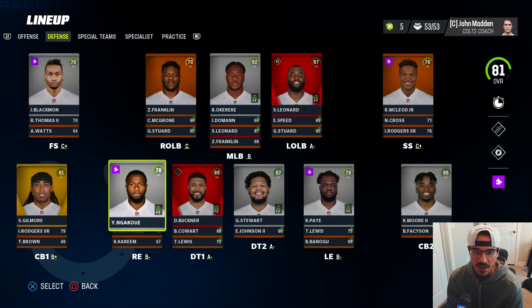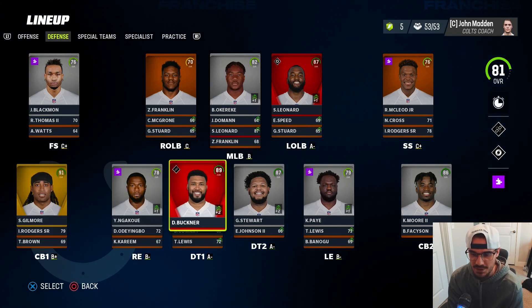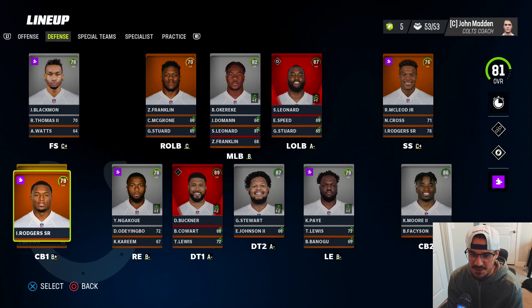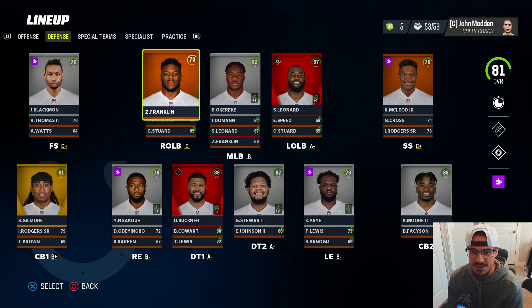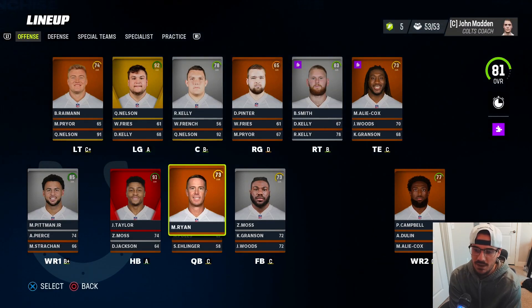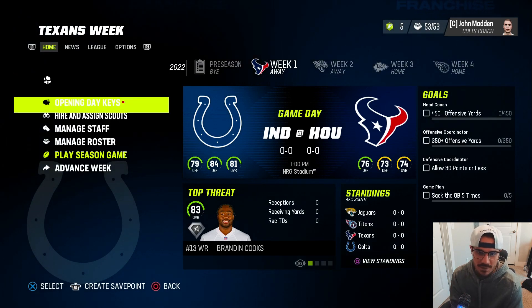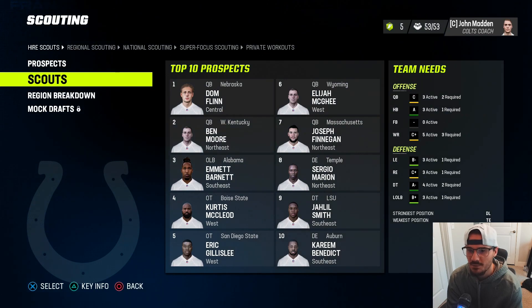We definitely have a hole at the outside linebacker spot. Secondary-wise, Stephon Gilmore still has superstar development - really good, definitely can give us a few more good years. Kenny Moore is a great slot corner. Isaiah Rogers - as much as I love him as a return man, he's definitely not the future as our third corner. At safety, I really like Julian Blackmon as a player, but McLeod is 32 so we'll definitely look to upgrade at strong safety. Overall, I like a lot of the parts of this team.